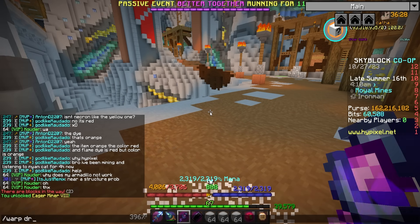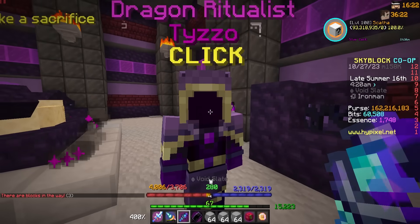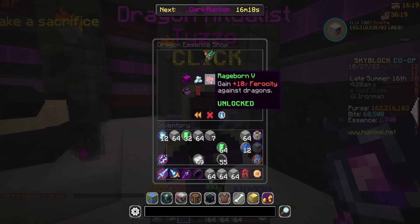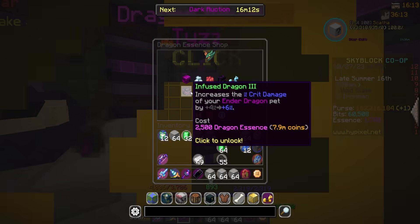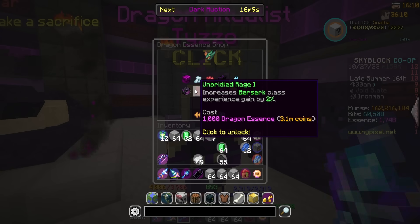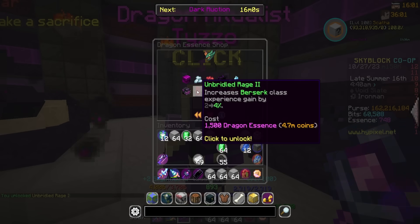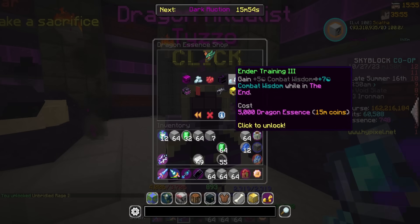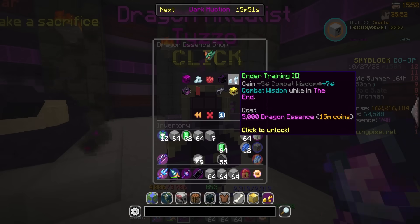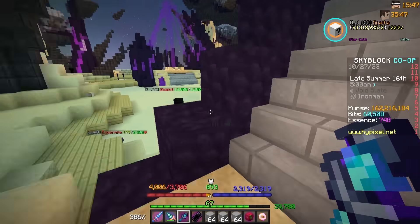Another thing I forgot is I need to go to warp drag, because they added a new perk to this that I just keep forgetting to use some of my dragon essence on. I have 1,700. We have a decent amount of things maxed out in here, but there's a lot we also don't have maxed out. We have Unbridled Rage, which increases berserk class experience gain by up to 10% through the upgrades. This one gets very pricey — we're gonna go and do the first upgrade for 2 Skyblock XP. It's gonna be 1,500 for the next, and then 5,000 for the last one. The last upgrade before that was like 1,250 and it jumps to 5k — make it make sense. But I'll take my two Skyblock XP and happily be on my merry way.